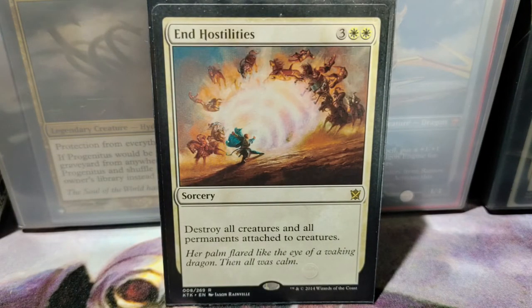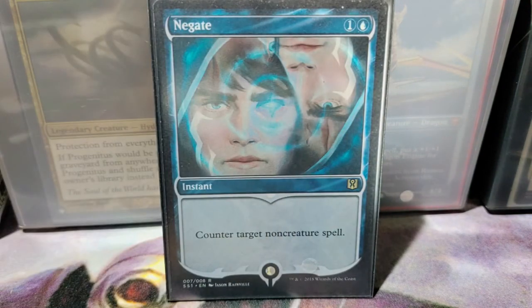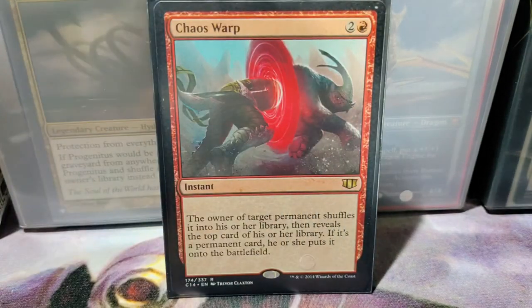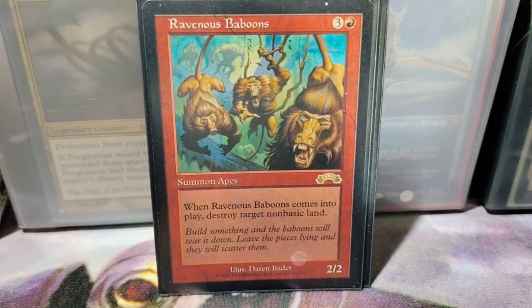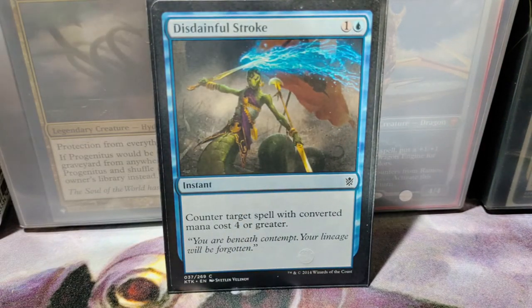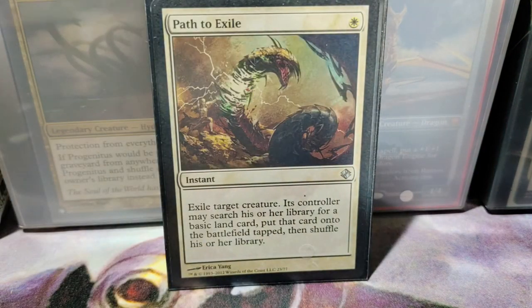Now we're at the boardwipe section. I'm using End Hostilities — so if I'm playing against a Voltron deck or a deck that uses a lot of swords, using this is definitely a plus. Aether Gale and some removal: Negate, Remand, Chaos Warp, Counterspell, Ravenous Baboons — another card I couldn't find a deck for, usually a removal for non-basic lands like Cabal Coffers or Gaea's Cradle — the usual suspects. Disdainful Stroke, Fierce Guardianship, Path to Exile.